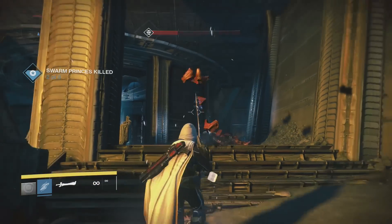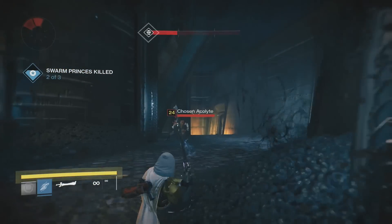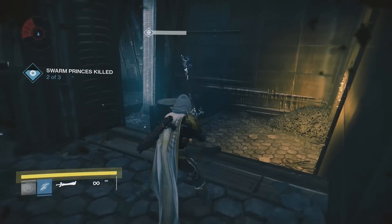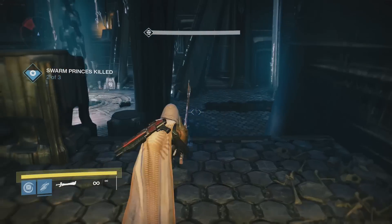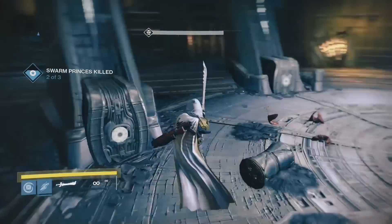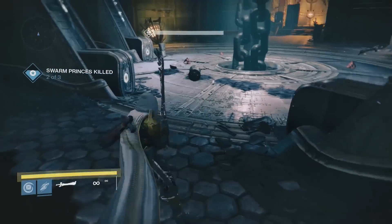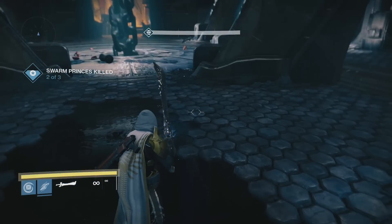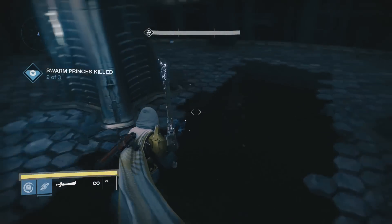Last up we have Leech Bane. Projectiles will have a chance to disorient Hive Wizards. I believe this perk will be very important in the raid, as there are probably going to be a large number of Hive Wizards — kind of like the Oracles or Harpies in the Vault of Glass. It'll be neat to see how it plays out in the new raid.